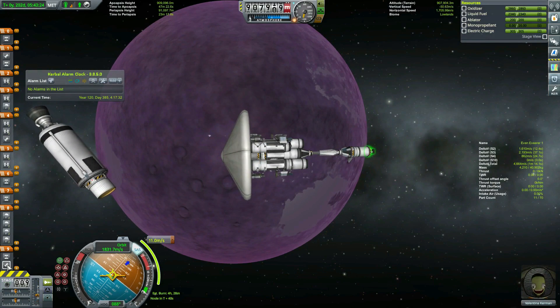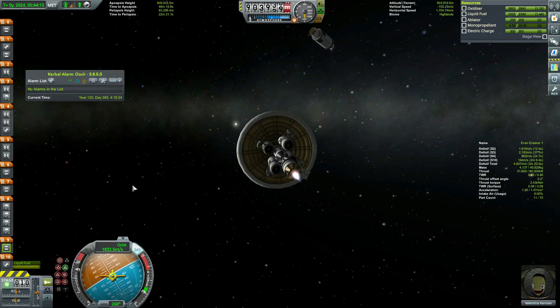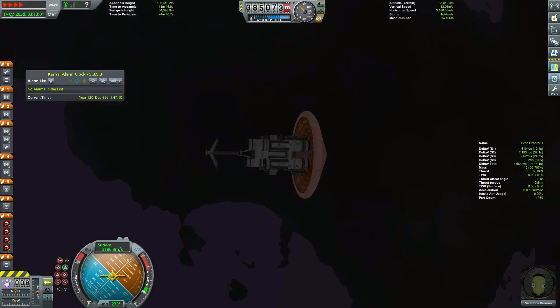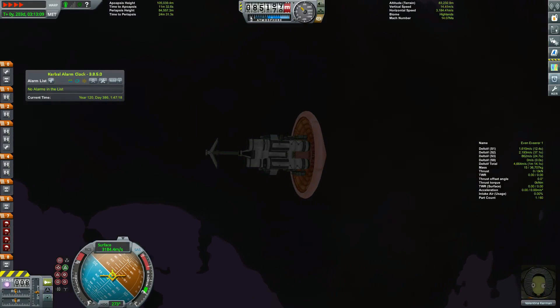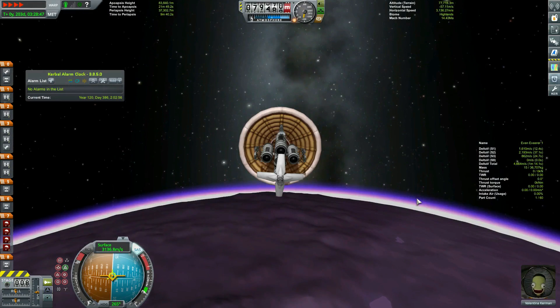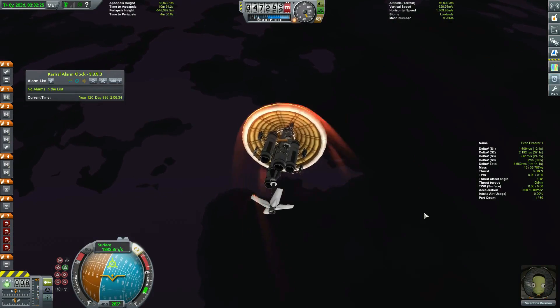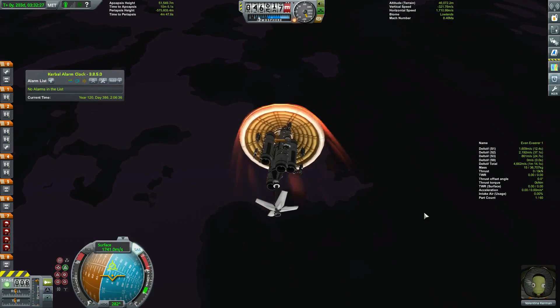I inflate the heat shield, bring my periapsis down to 80 kilometers or so, make a ridiculous number of passes — I totally forgot to record leaving the return ship in orbit — flew over the huge continent that takes up about half of EVE's equator, and came down right into this little bay of this tiny lake.